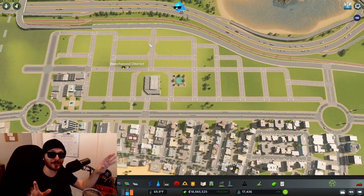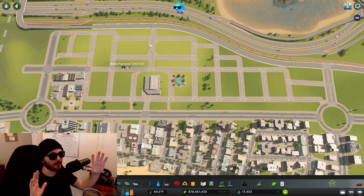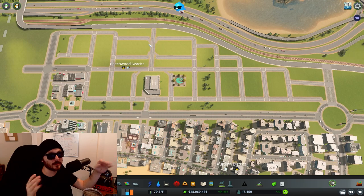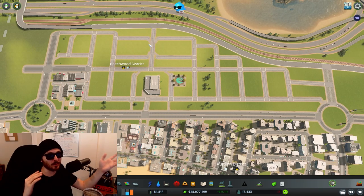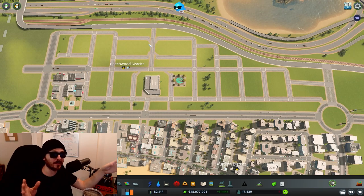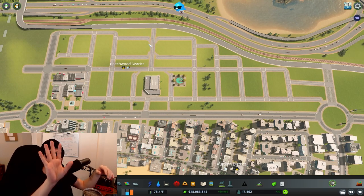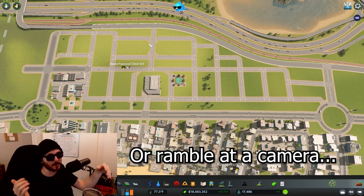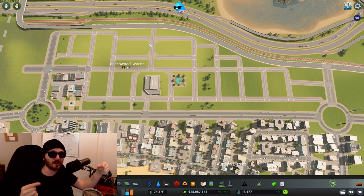I completely forgot to mention that industry, just like residential, you want to zone in a little slowly. Residential you stagger to avoid simultaneous deaths, but for industry it works in waves depending on building size. Buildings of the same size, if zoned all at once, will import and export at the same time. You can vary building sizes as you zone them in, or just zone in small sections and wait a while before zoning more. Go a little slow with your industrial zoning so we don't experience huge heavy waves of traffic.